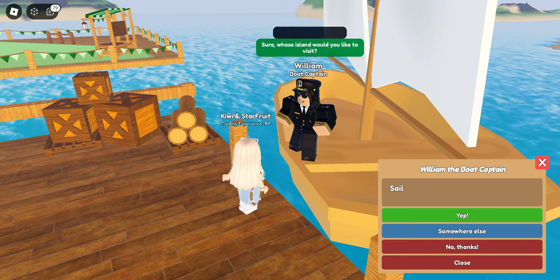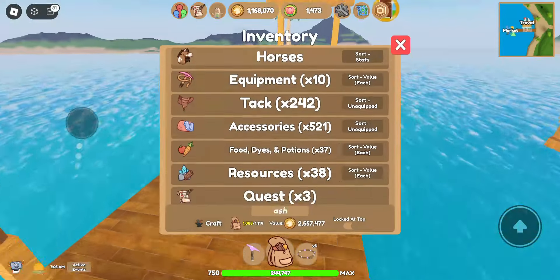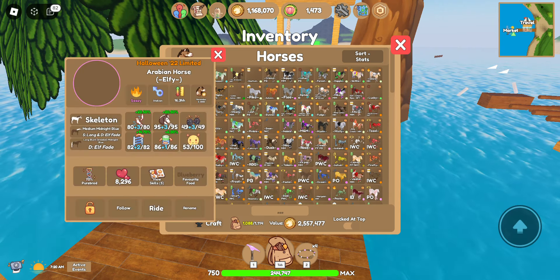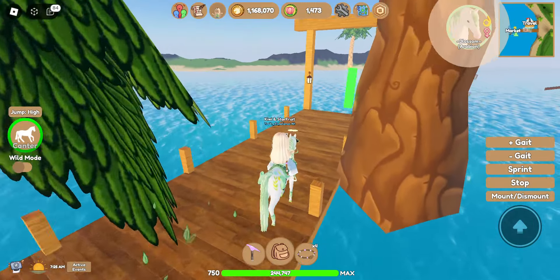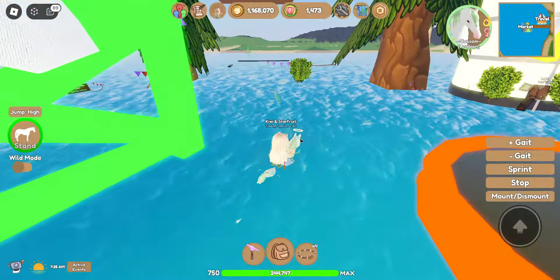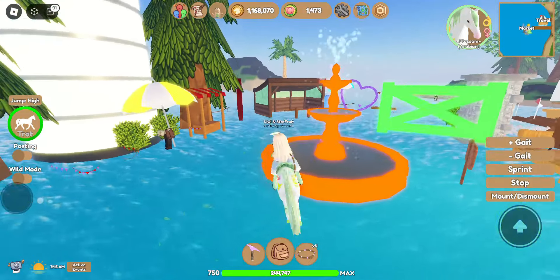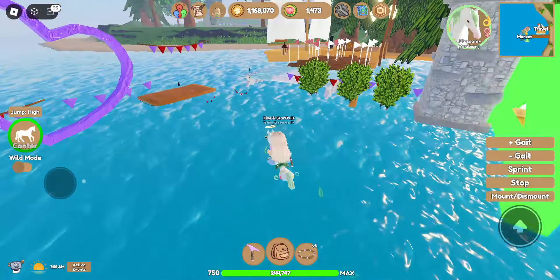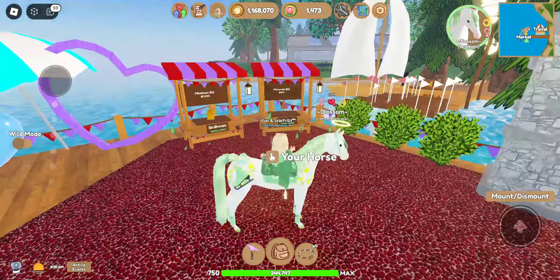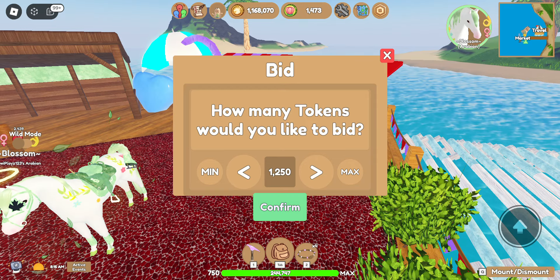Okay, lots of people have their markets open — that's good. I'm going to use Blossom. It's not loading... okay, it loaded finally. Oh, I need that umbrella — I need that. I'll add a bid of 1,250 tokens.